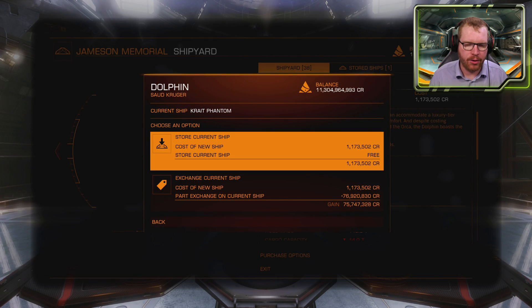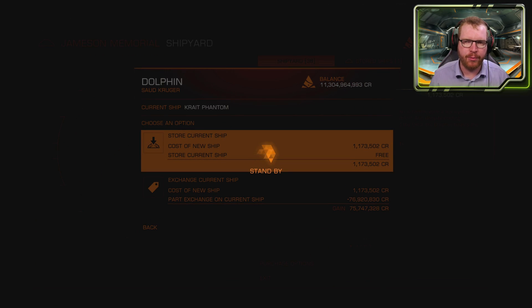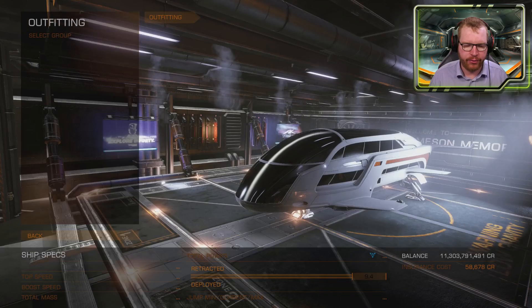We're going to go ahead and purchase a Dolphin. Select the 'store current ship' option so you don't sell your current ship — it'll just be put into storage and you can take it out later. Once you've got yourself your brand new Dolphin, we're going to head into outfitting.